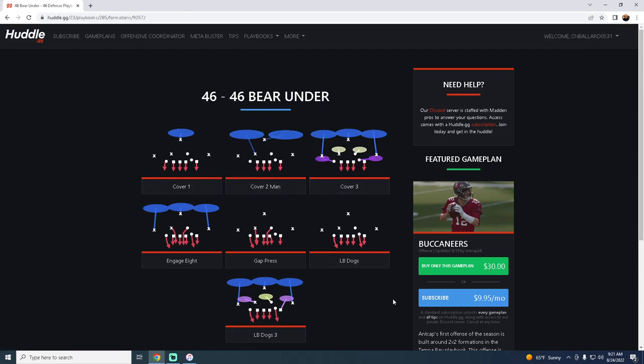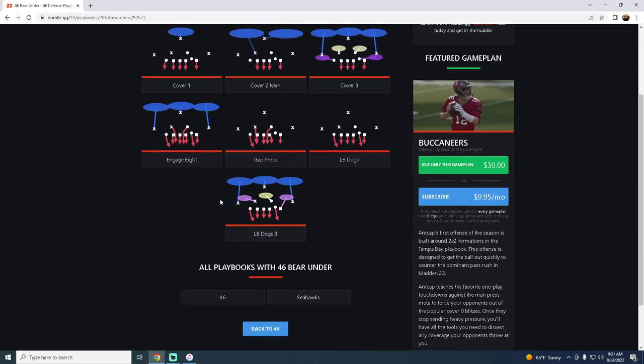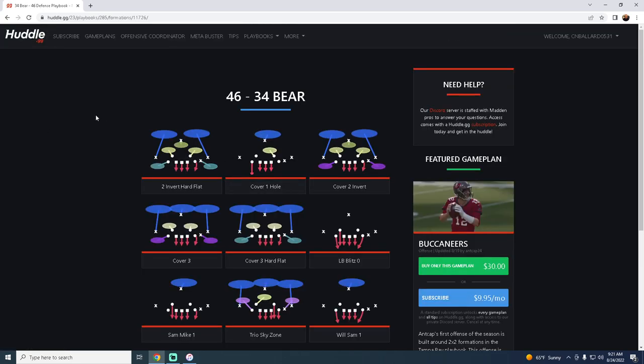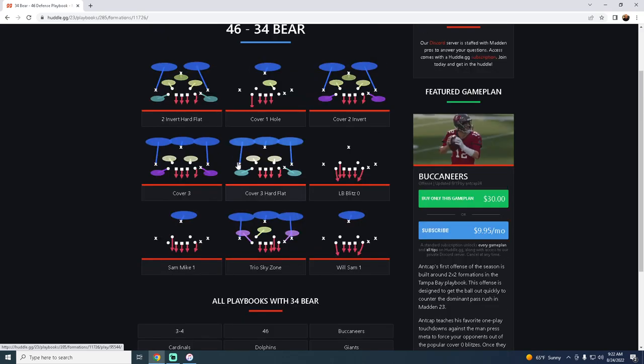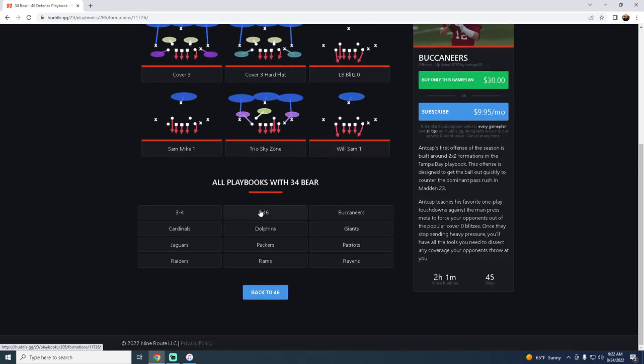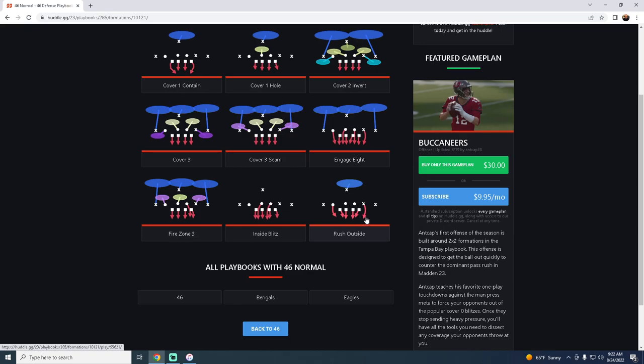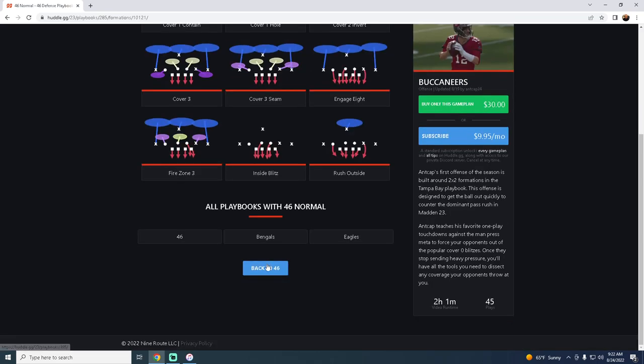The 46 bear has never really been a terrible defense, but with how good man-to-man is this year — the LB dogs blitz and cover one — you could go between some of these things, even though it's a super simple formation. The three-four bear is not as dominant as it has been; they did change this formation a little bit, so there are some weaknesses that didn't exist in previous years. Also, the 46 normal has kind of disappeared — a lot of people aren't using it — but it's actually a really good blitz this year. You can use the play rush outside, and the beauty of 46 normal is it has the speed package built within it so you can get better personnel at that position.